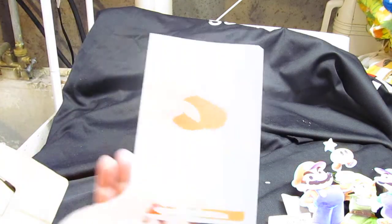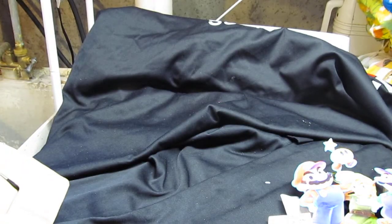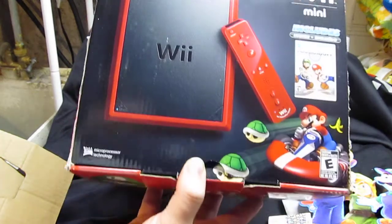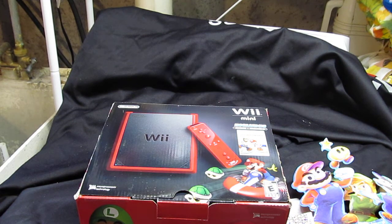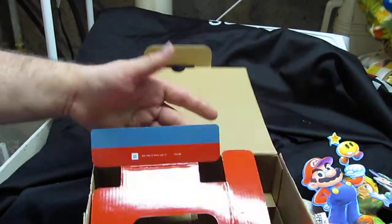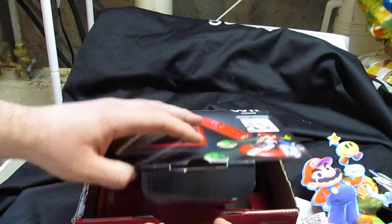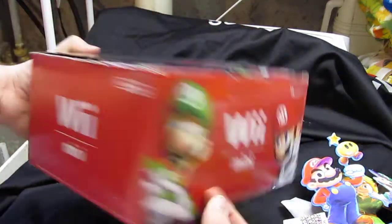There are some Nintendo points in here, and a clear stand for another Wii. The last thing hidden in here was a Wii Mini box — I've never seen one before. I've seen the console but never the box, so I grabbed it. I don't even know if there was anything inside — there wasn't, just empty. It's a cool Mario Luigi box, so if anybody wants it they can let me know.